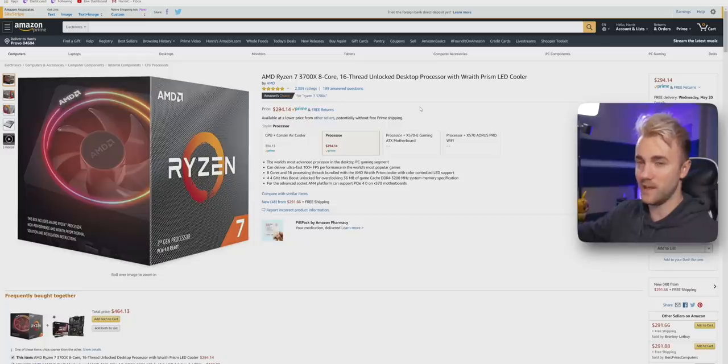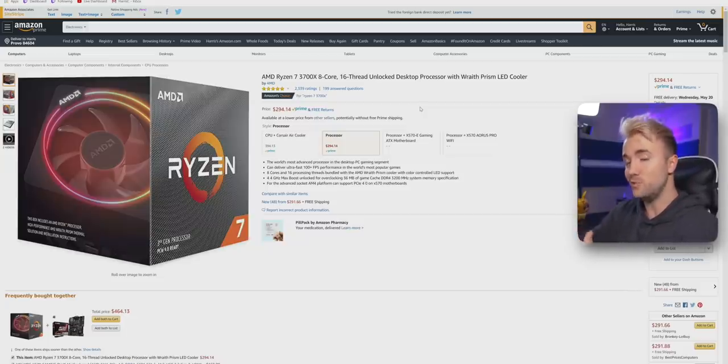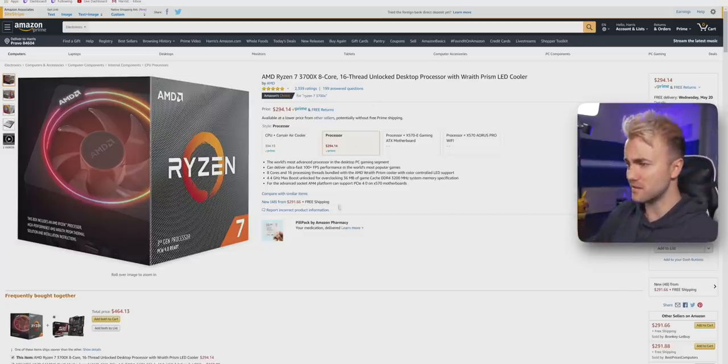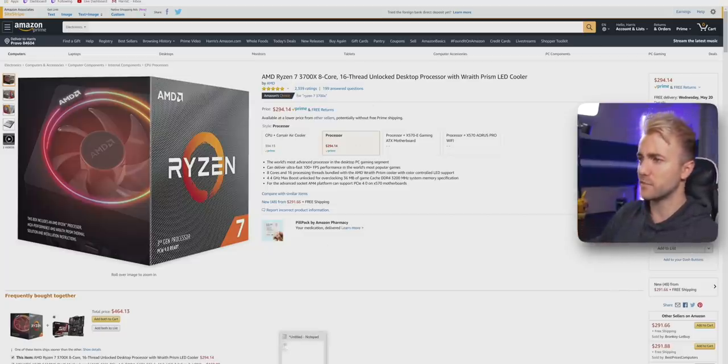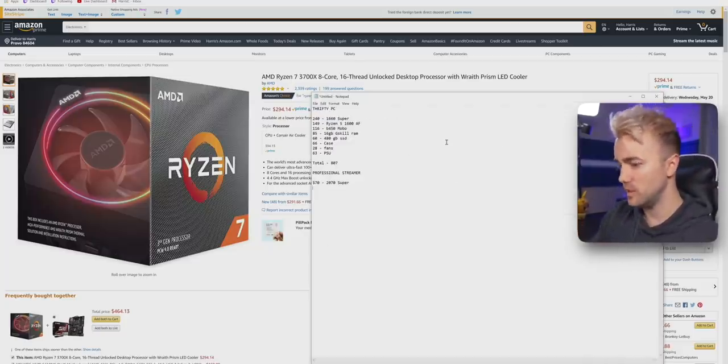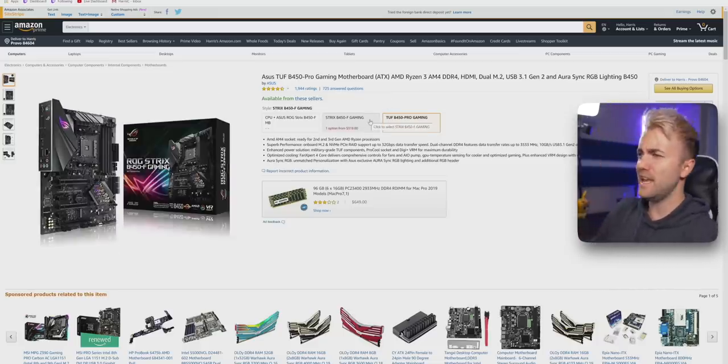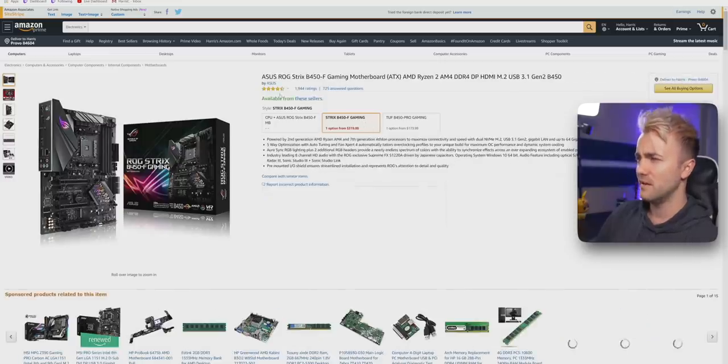Both PCs I'm building here are AMD-based. I love what AMD is doing, especially for a single PC for gaming and streaming. AMD's multi-core processing — eight cores, 16 threads, optimized for multi-threaded processing — really helps with rendering, which is what you're doing when you're streaming. We're going with the Ryzen 7 3700X at just under $300. That's a fantastic price for its performance — a solid CPU you will love.